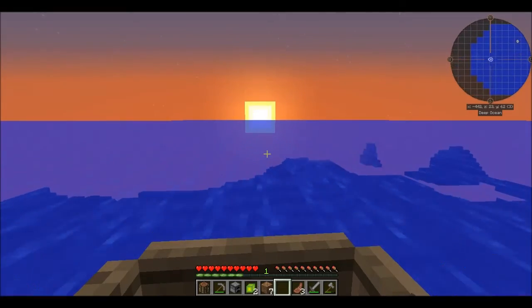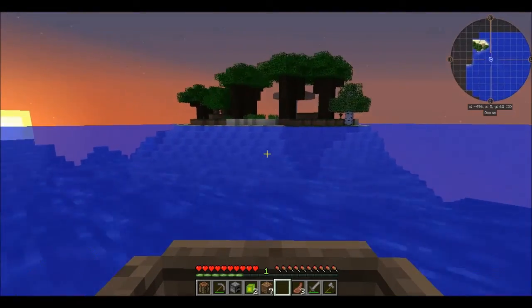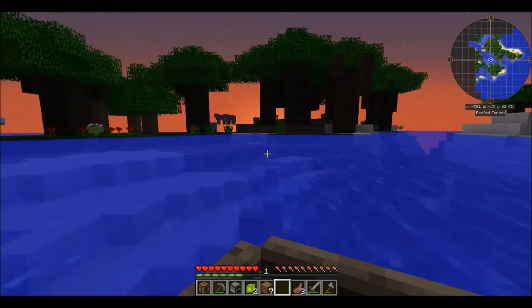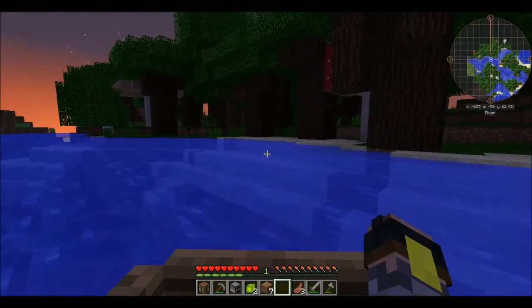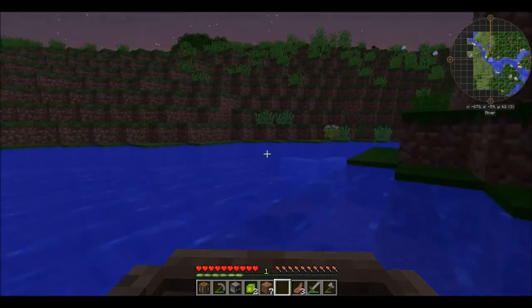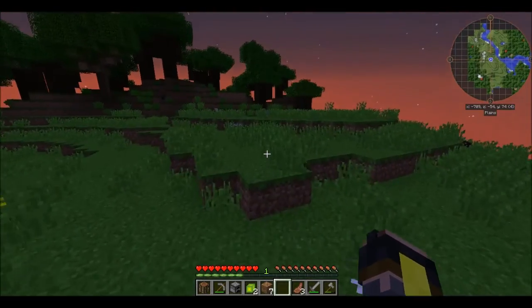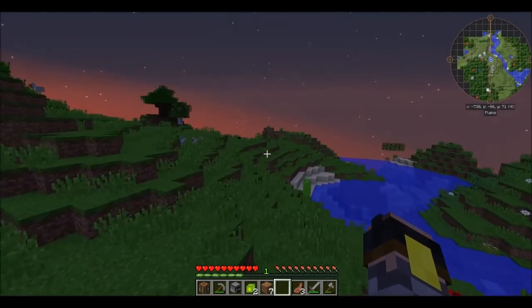Then we have Extra Utilities — I wanted that because of a few utilities it gives out. Look at this — a little roofed forest! Oh, it's not little, it's awesome. This is land! Some actual land. We also have Ender Storage, which is an awesome mod to transport your items from one location to another. I think we're gonna live here — this is the spot.